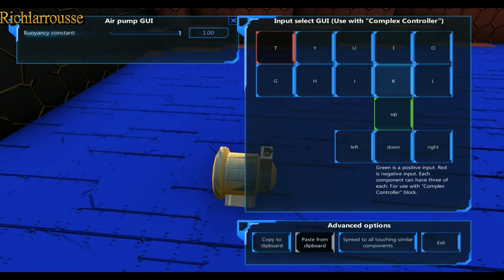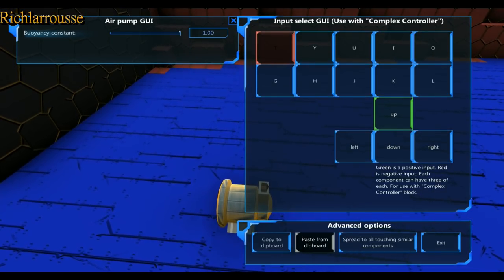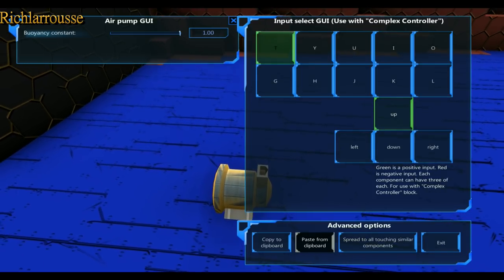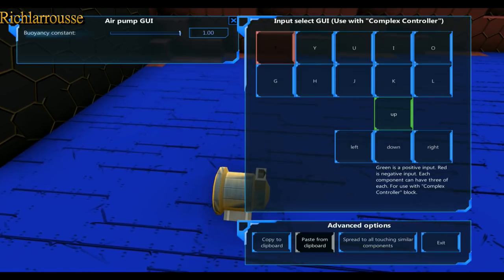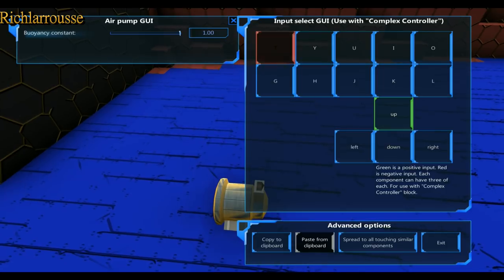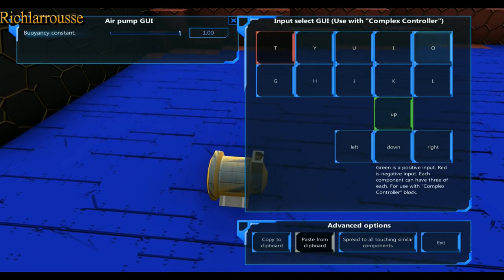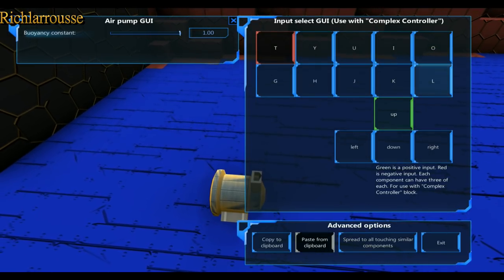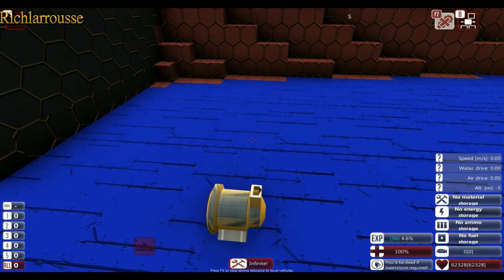Going to the next air pump — it's the same T and up. You can reassign a different button: click on T to change it. It's one click for green which is on, and two clicks for red which is off. You can assign that to any key — you've only got a selected number of keys: T, Y, U, I, O, G, H, J, K, L, as well as up, down, left, and right on the keypad.